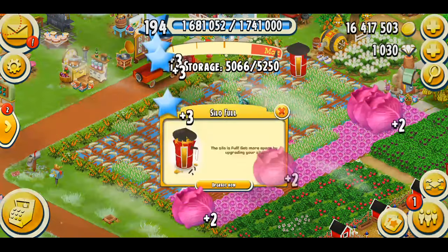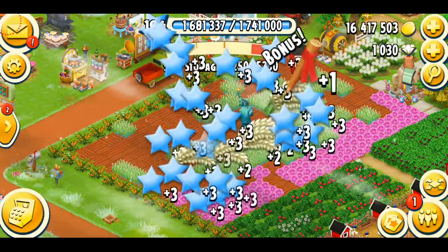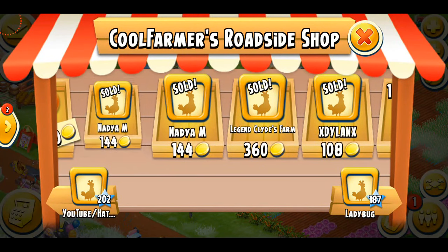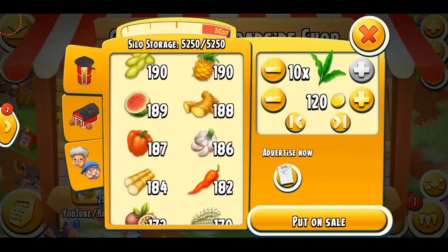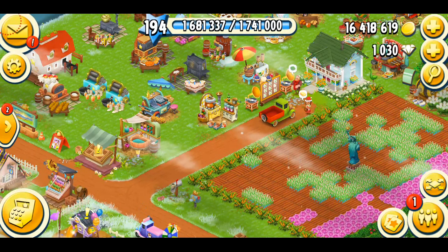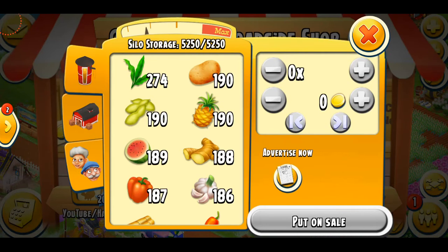I'm just going to start harvesting the crops. I got some rice and cabbage, which is one of my favorite combinations in the game. My silo is full — I just got a marker stick. The reason my silo is full is because yesterday we had that triple crop event, which I actually hate. It's awful. You cannot do anything, your stall gets full, and people don't even purchase your crops.